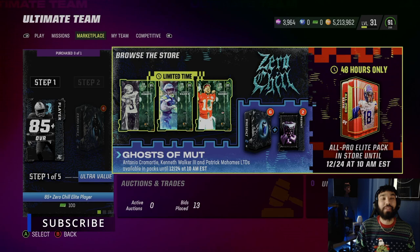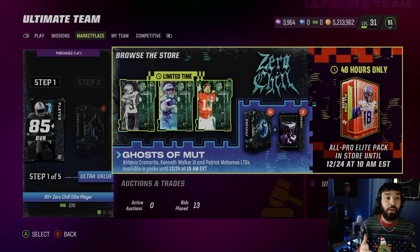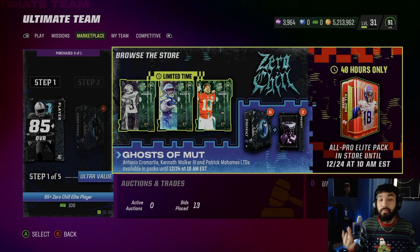Yo, what is good YouTube, it's your boy Purple here and today we are back with another banger video. We got the Christmas drip on — it's that time of year in Madden where cards just start coming out for Christmas. Zero Chill program, one of the best programs in Madden history.